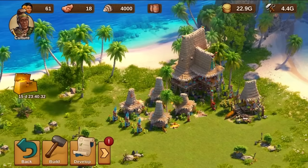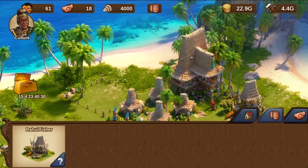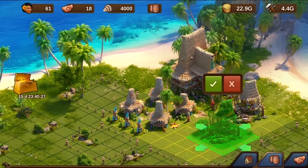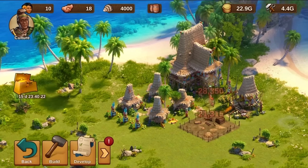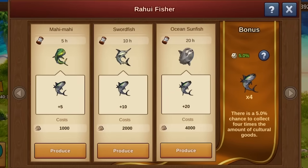The intrigue of the Polynesian Settlement lies in its unique approach to urban planning. There is no need for street connections for the cultural edifices — in fact, streets are off the table completely. This gives you the creative freedom to design your island paradise without constraints.